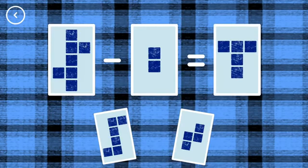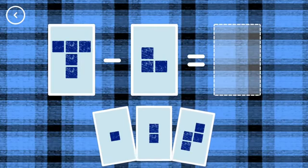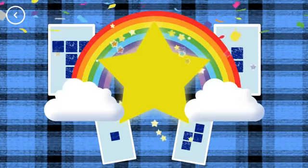5, 7, minus 2, equals 5. That's the correct answer! 2, 5, minus 3, equals 2. You did it!